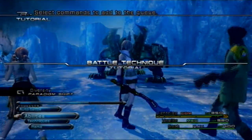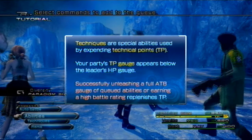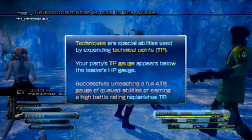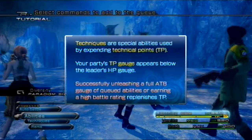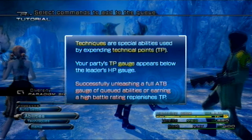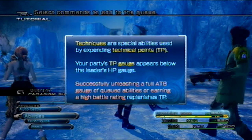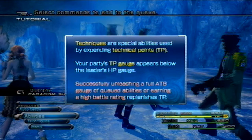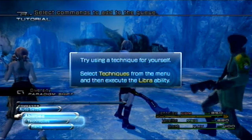Looks like we got something here - Green Ribbon Man. Looks like one of those behemoths from before. Battle Technique Tutorial. Yes, we will view the technique. Techniques are special abilities used by expending technical points, TP. Your party's TP gauge appears below the leader's HP gauge. I see the golden thing - TP5. Successfully unleashing a full ATB gauge of queued abilities or earning a high battle rating replenishes TP. Try using a technique yourself.